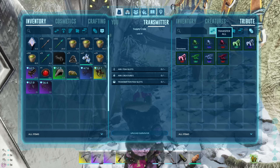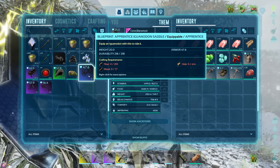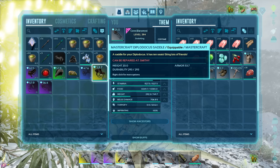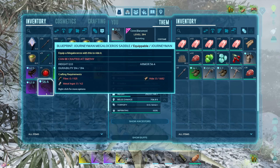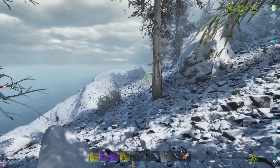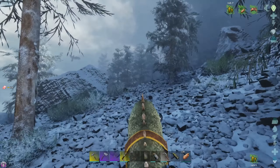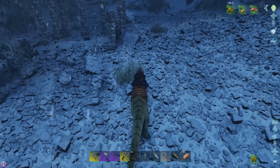We've got a yellow drop, let's see what goodness we get out of this. Bunch of saddles — I don't think there's any saddles we're looking for though. They're all blueprints which is good. Iguanodon, Diplo — not a blueprint — Mammoth and Megaloceros. We are continuing the bad luck with the drops and continuing the bad luck not seeing a single UT when I need it.